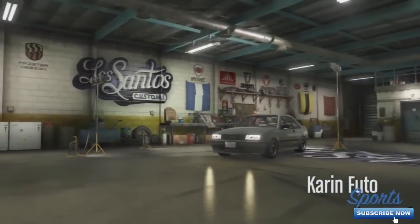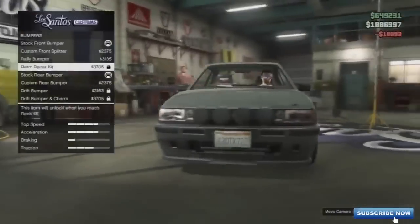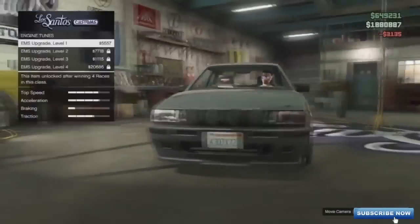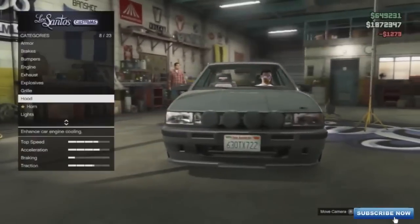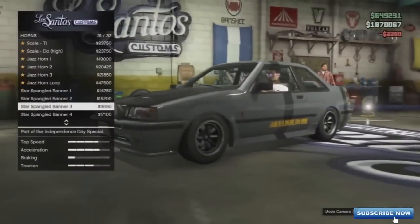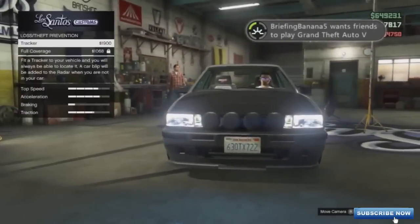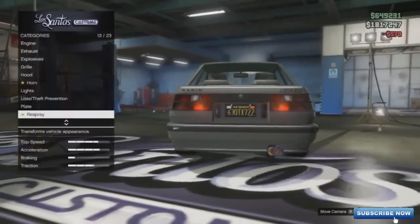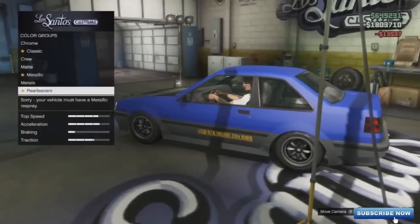Once you do this, you want to pimp it out as much as possible. If you have the money and you're a high level, spend all the money you can on it. Buy all the horns — that's a really good way to pimp it out. Buy the car tire smoke, which is also great. Just spend all your money on it. If you don't have a lot of money, do as much as you can afford.